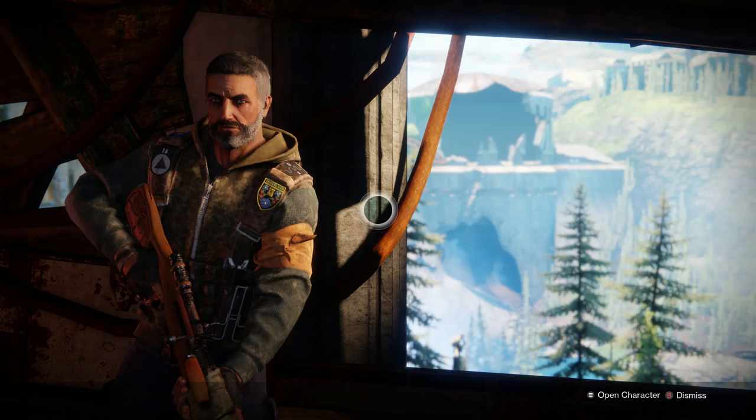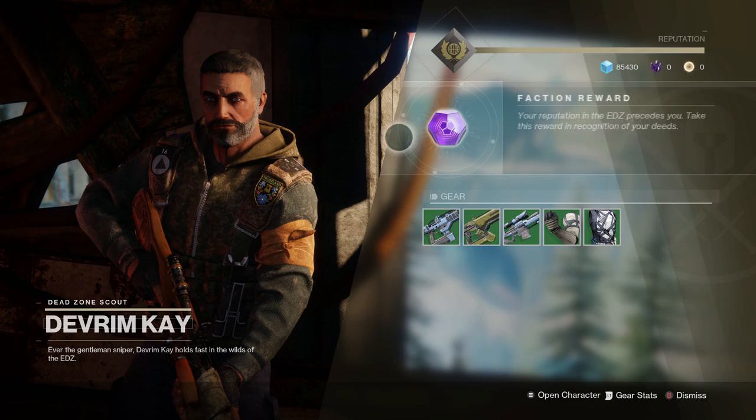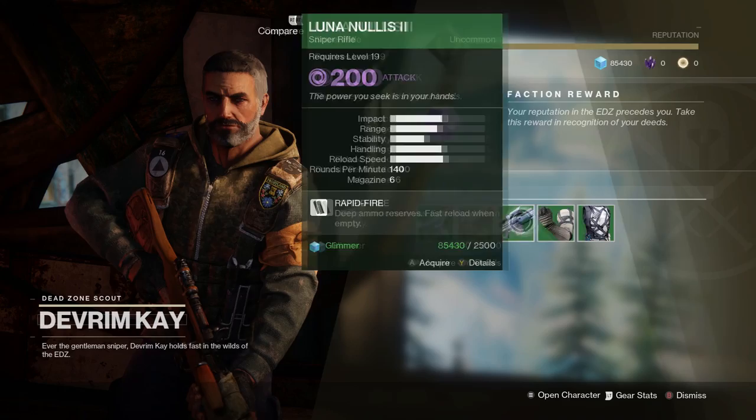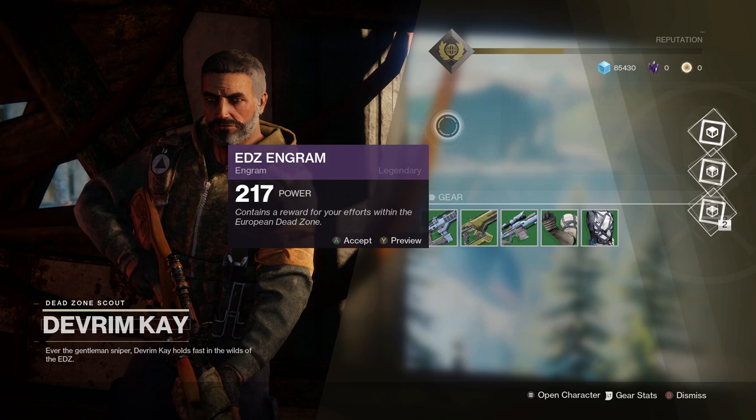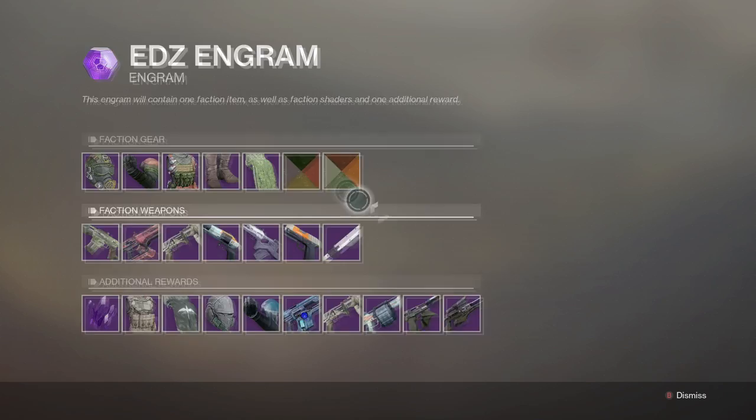If you open up his inventory, you can see I've got some stuff to hand in to him, which I'll do now. It rewards me with an engram, so pretty good. They sell greens to help you level up, but that's not what I'm interested in. If you press Y on the engram it will bring up a preview of what you can get.